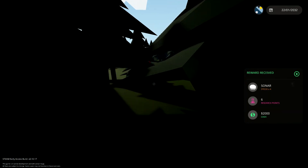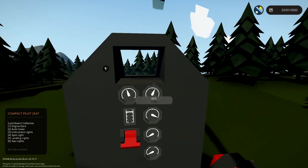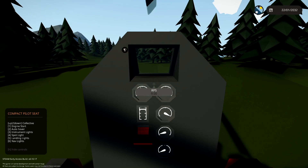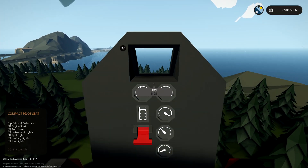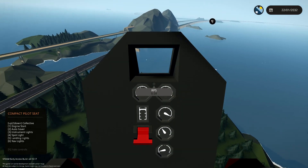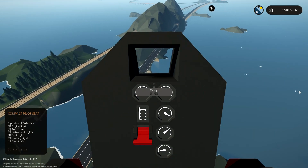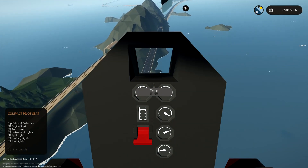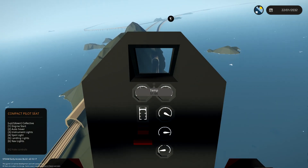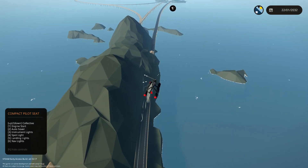We'll leave the engine running and go grab the box. Four sonars, two thousand dollars, and six points — not bad at all. I don't ever need four sonars but never mind. I might use one on the submarine, though I honestly probably won't use a sonar on the submarine. There's a tunnel here — two tunnels, one for the road and one for the train tracks. We'll keep an eye out for more crates.